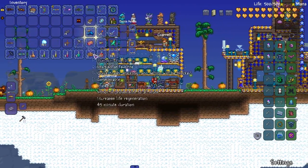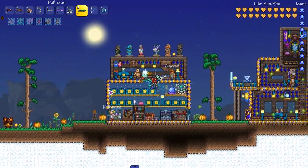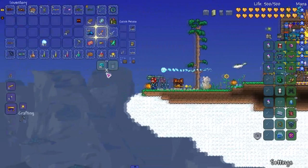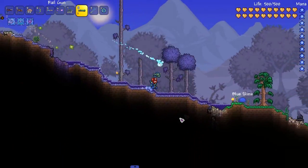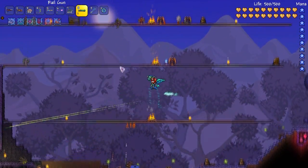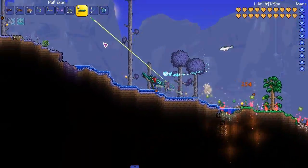I probably won't be using too many of these weapons that we make, but I do want to just test them out in general, so might as well. This is a Railgun? I'm expecting more lasers out of it. Maybe it does do lasers. Killing an enemy has a chance to set your gun to overdrive. Let's try that out. That's actually really cool. I like that idea.